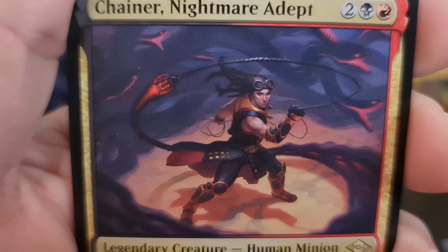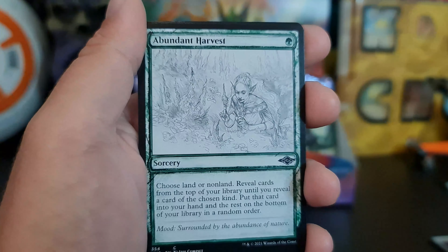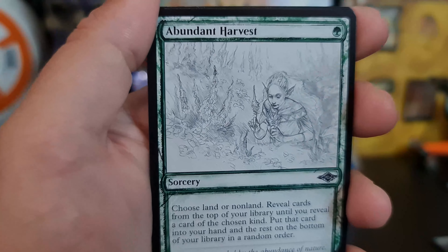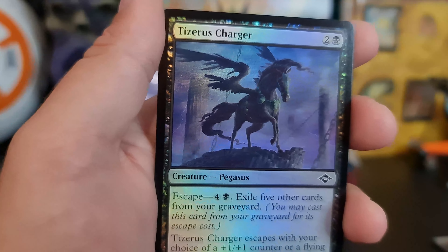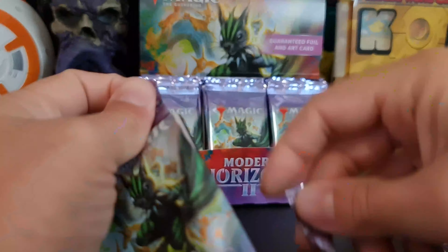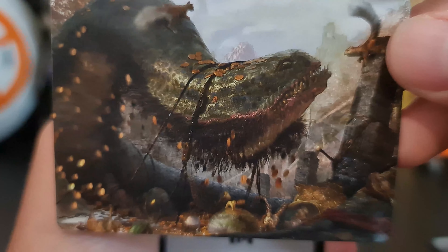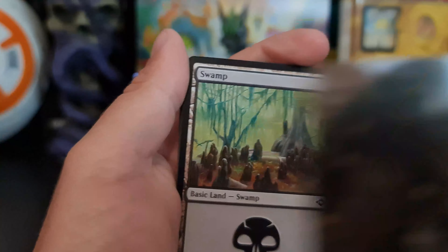Chain — a Nightmare Adept with all of the dark nightmare snakes or hydra-type animals behind him. We got the Abundant Harvest as our sketch. And Taziris, a Charger, as our foil. We got a Junk Winder for our art, with our squirrels over him. I didn't notice that when I first looked — that's dope.